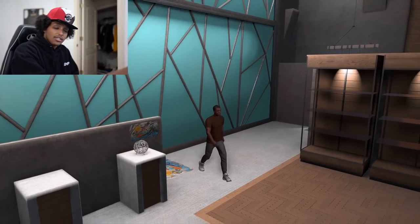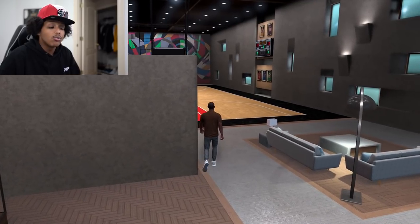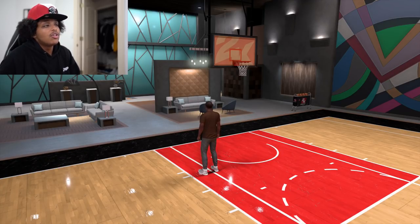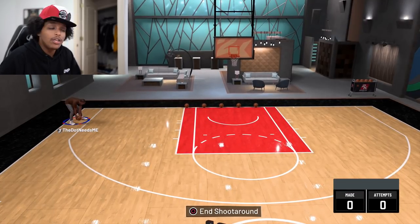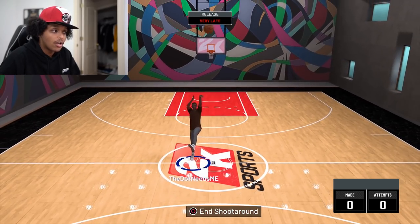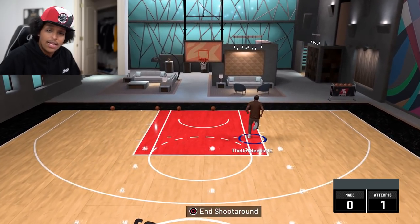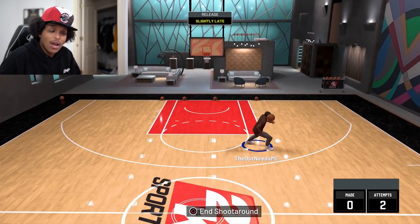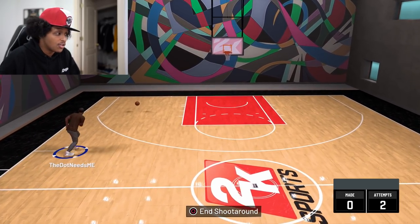There are a few things I want to show you in the MyCourt. As a sharpshooter this year, it's very difficult to find your shot. A build like this in previous years would have access to pro dribble moves — this year it does not, so it's harder to find space. Also, if you do a hesitation step back and immediately go up for a shot, you're going up for a fade — that is no longer a standing shot, that is a moving shot now. You have to do a quick stop before you go up for your jump shot this year, or you'll be fading on every shot.